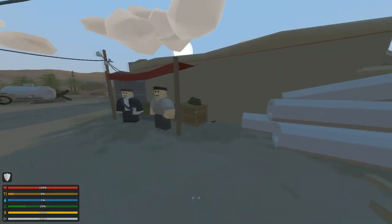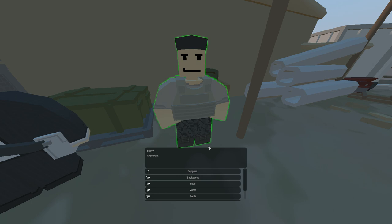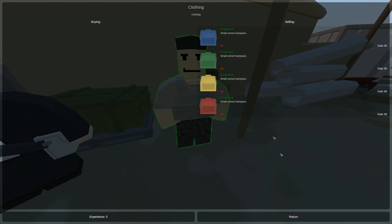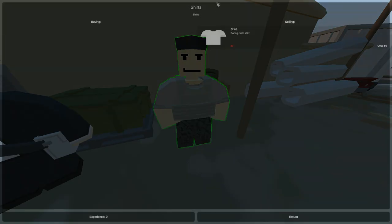If you move on to these two NPCs over here — starting with this guy — this guy sells you your basic clothing items. If you upgrade him, he can give you even better clothing items. For now, he gives you his backpack, his knapsacks. If you upgrade him, you can get better military shirts and police shirts, etc.